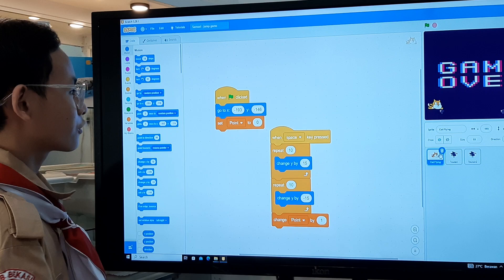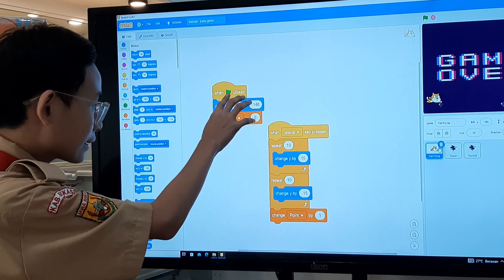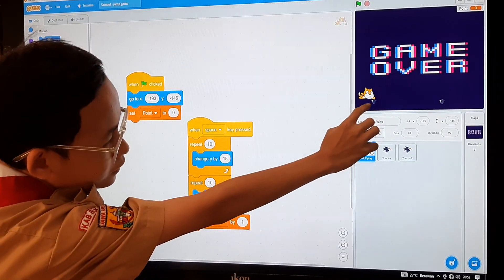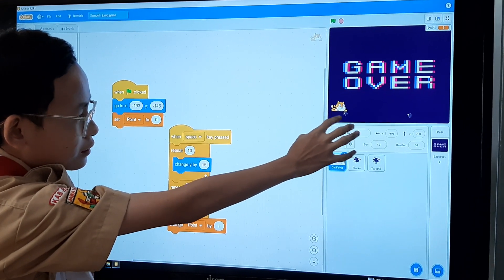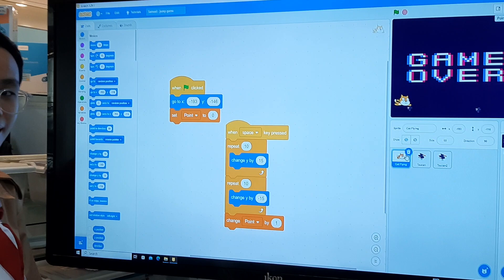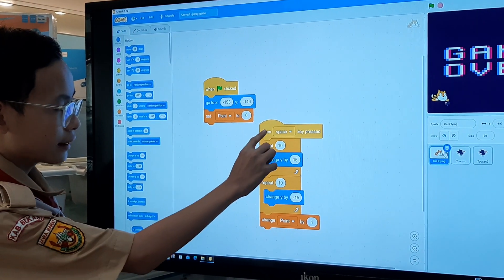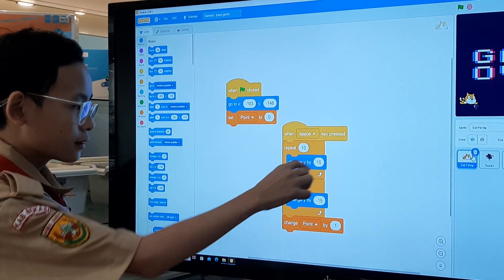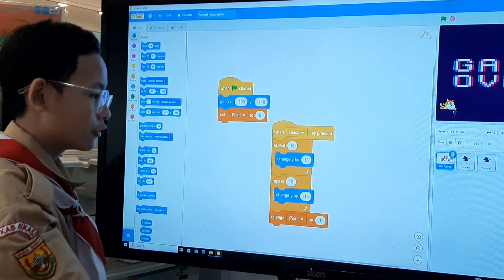So this is the code from the cat. The code is: when you click, go to the coordinates. So when you click, the cat will still be here and the point will be zero because you start the game. And when space is clicked, you change the jump by 15.